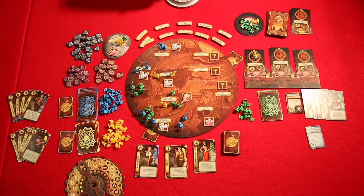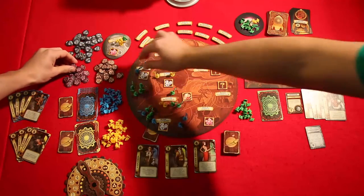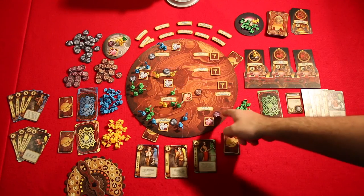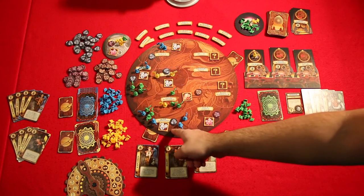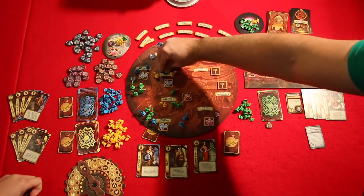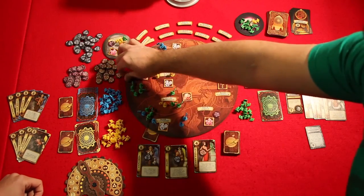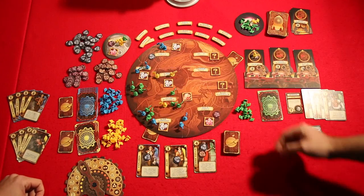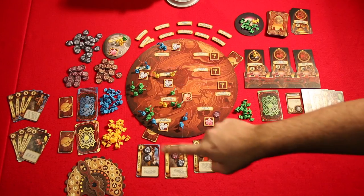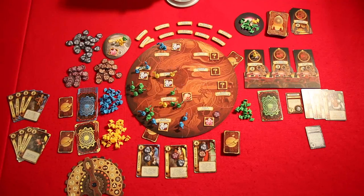We advanced the round tracker and that leads us to a production phase. We're going to place the tokens on the various revealed spots on the board. No one's here, so this token stays. This token goes to blue. This token goes to green. This token goes to yellow. Femme Fatale earned this one, green earned this one, blue earned this one, and yellow earned this one along with Phobos. Then we shift the round tracker to round six and do the same thing over and over again. Those are all the essentials you need to play.